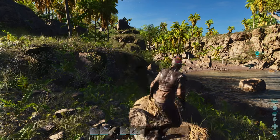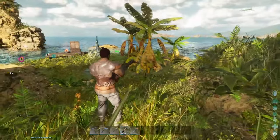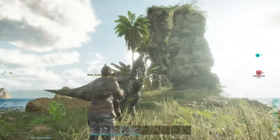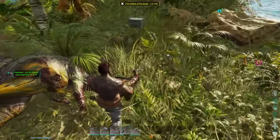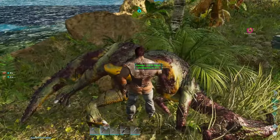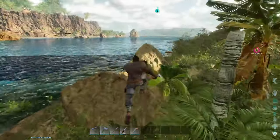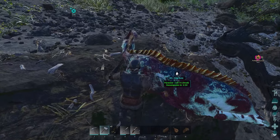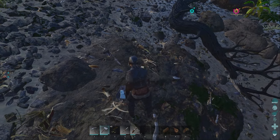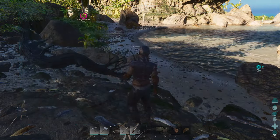Meanwhile, what do I do, Alex? Farm hide — we need 260 hide. I have 70 hide total with me now. This parasaur just stopped loading, didn't know what to do, just stuck there. After I shot it, it was just looking at me. I got 47 hide from one parasaur — wait, no, I got 28 from one. Total I got 75 now.